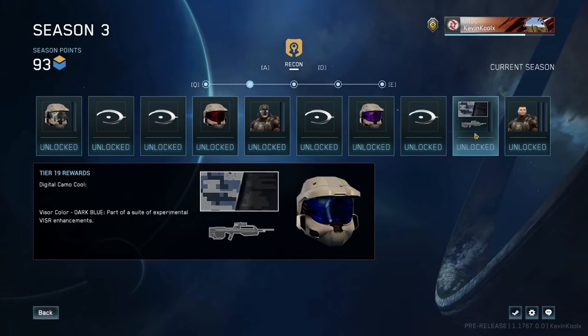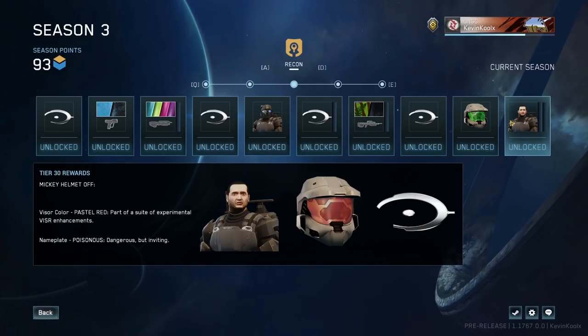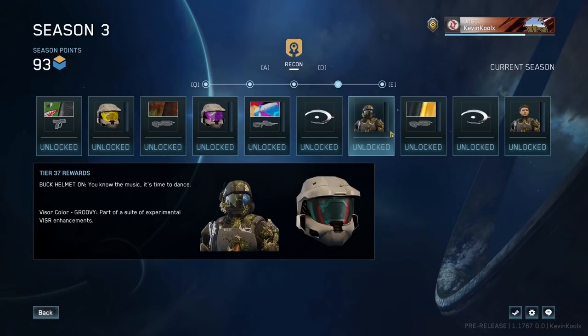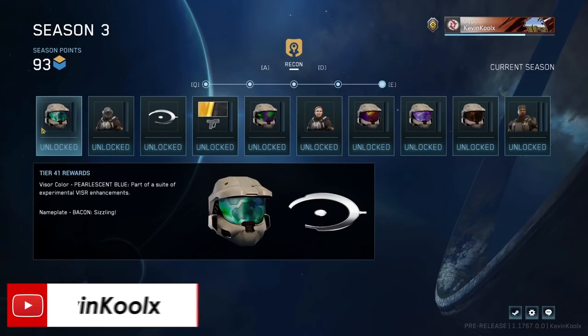The first thing mentioned in this dev update is Season 3 — the new season coming with the release of ODST on PC, and also for Xbox users who will get that update. Firefight is coming to Xbox on top of that. Season 3 is going to have 80 items in total, with a lot of customization for Halo 3, nameplates, Halo 3 ODST Firefight characters to unlock, with the top tier being Sergeant Johnson.